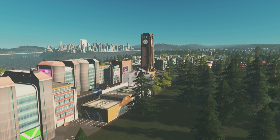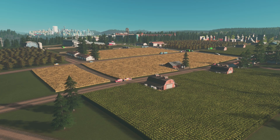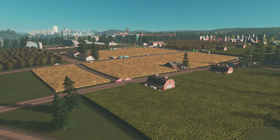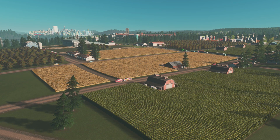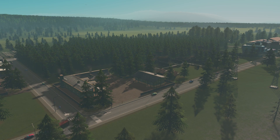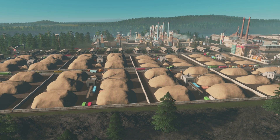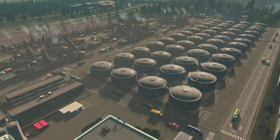Welcome back to Cities: Skylines with another episode of the how-to series. In this episode we're talking about the Industries DLC, which is perhaps the most complicated out of all of them. I'll do my best to give you a quick recap, but if you want more behind-the-scenes and in-depth footage, check out my latest let's play season six where we build the city of Woodgarden from the ground up, starting with basic farming, forestry, and ore industry.